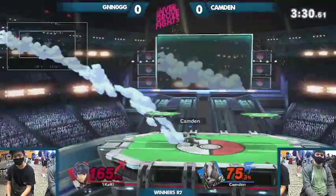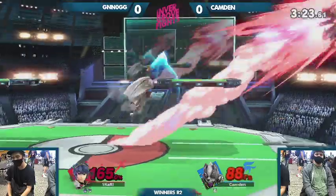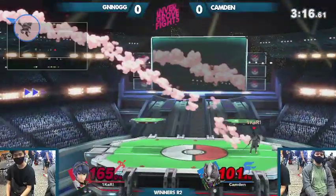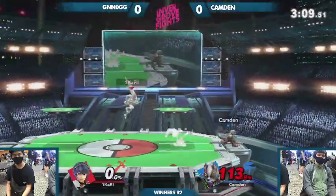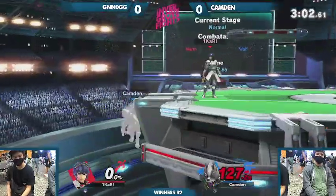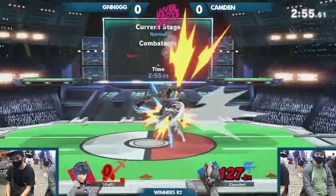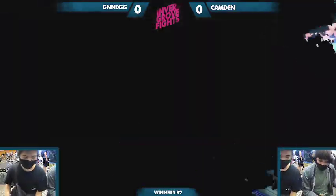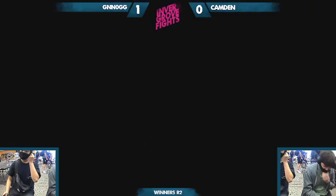In the air he doesn't have as many options. One of the other things that extends his burst range is his air speed being so good. Nice use from Nog. The shield safety of Wolf's moves is not super great, so he relies on spacing really well. Literally tipper — the accurate one. Marth's aerials are still very strong in this game, even though it's a bit harder to hit tippers.